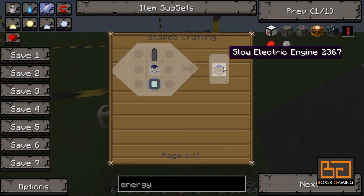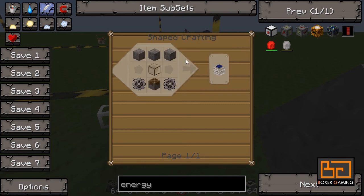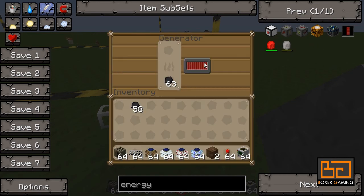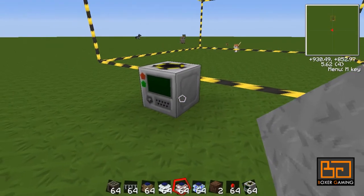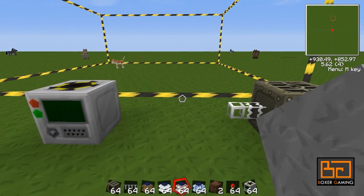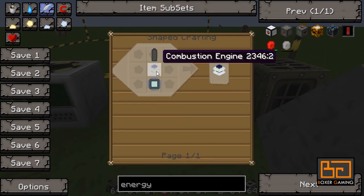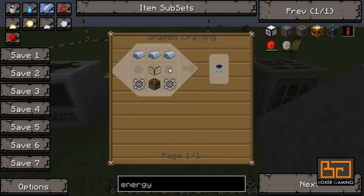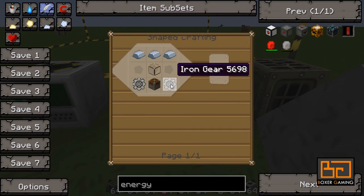The slow electric engine uses an RE battery, an electronic circuit, and a steam engine — because it outputs about the same rate as the steam engine does. The steam engine is made with some cobblestone, glass, stone gears, and a piston, so it's fairly cheap, but it generates a very low amount of energy — you'd need nine of them to power a quarry at full speed. The regular one needs a combustion engine with a battery and a circuit. The combustion engine is exactly the same thing except anywhere you put cobblestone, you put iron — iron ingots instead of cobblestone and iron gears instead of stone gears.